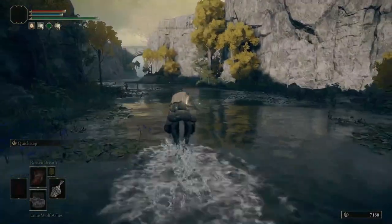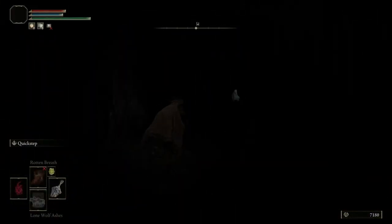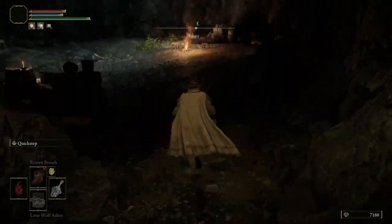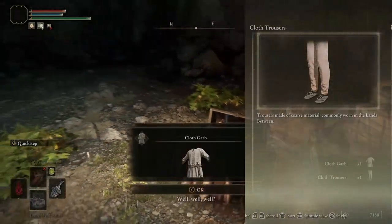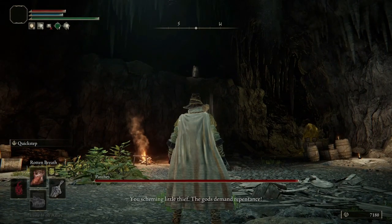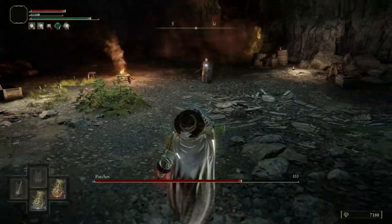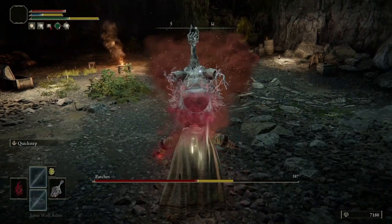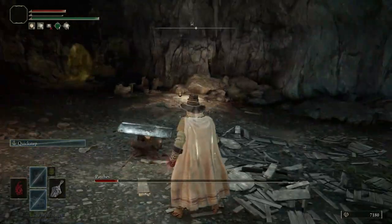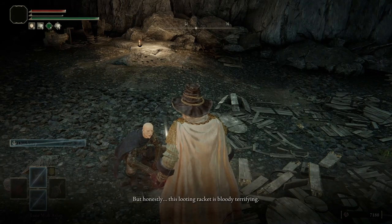Double back under the broken structure and speak with Yura to progress his questline. Next, we'll take on a small dungeon. Continue south down the valley and head inside the Murkwater Cave. Activate the Site of Grace and be sure to rest here to replenish your flasks. The boss room isn't too far from here. Head through the fog wall and open the chest to collect the cloth garb and the cloth trousers. The owner of this chest isn't pleased to see you meddling with his things, so he'll attack you. Drink your Physick and hit him with Rotten Breath as soon as he lands from the ledge above. Once you've done enough damage to him, he'll surrender. Please do not kill him — he introduces himself as Patches the Untethered and says he is a merchant. We'll come back to him later.